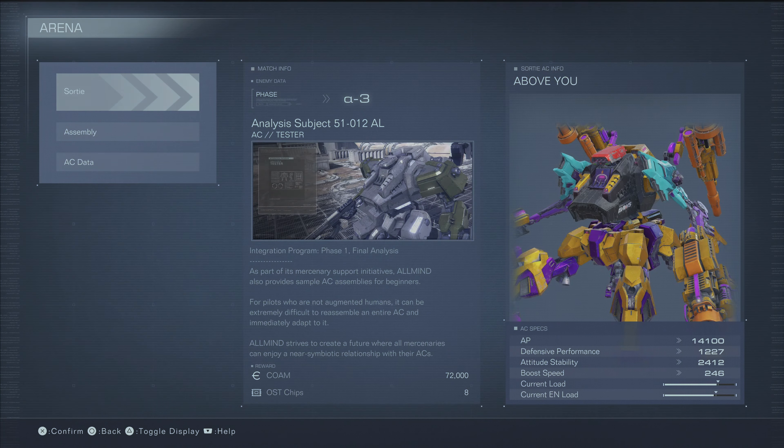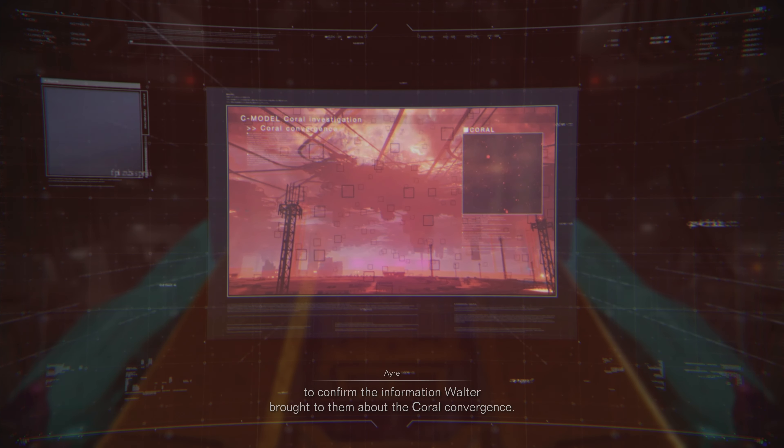They want you to carry out an advanced survey of the central ice field to confirm the information Walter brought to them about the coral convergence. As for how to cross the Alian Ocean, this is the intercontinental cargo launcher installed on the upper level of Grid 086. You could use it to launch your AC to the ice field. Grid 086 is occupied by the dozers.